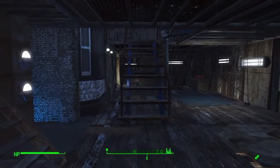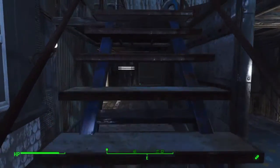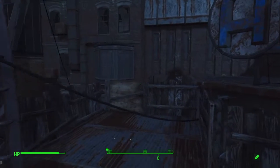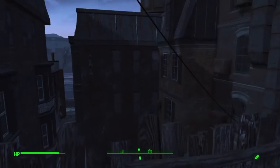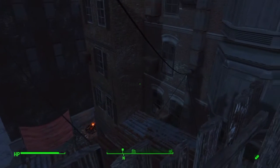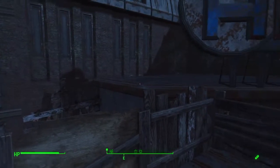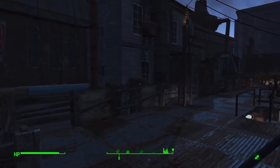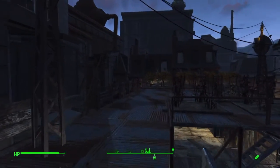Here we're going to head upstairs to rooftop access. You really can't build any higher than this level here in Hangman's Alley — you can put walls on this level but you can't build rooftops. So here we are looking over the back entrance to Hangman's Alley. I love this apartment sign, and I'm so glad we were able to have it as a focal piece for this rooftop access.